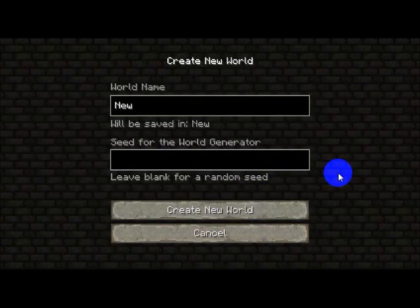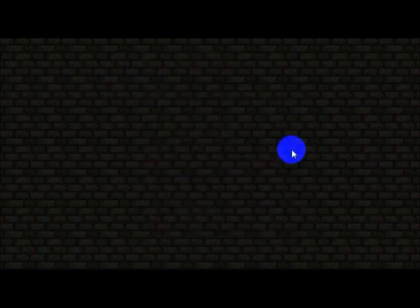So a seed is something you can name the world anything you want, but I'll name it the same as the seed. The seed is called Glacier — remember to put a capital G, then Glacier and then the rest of the letters.